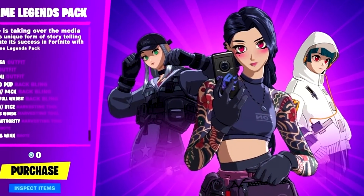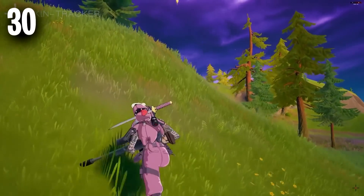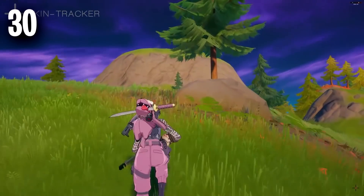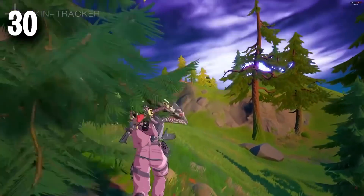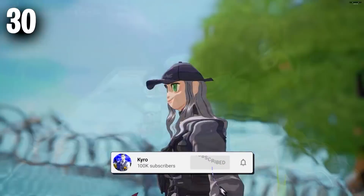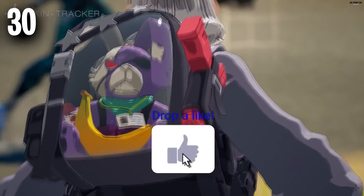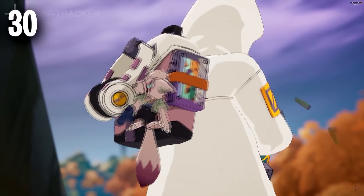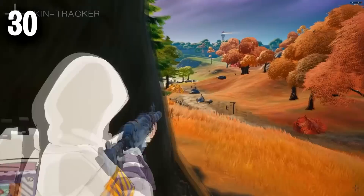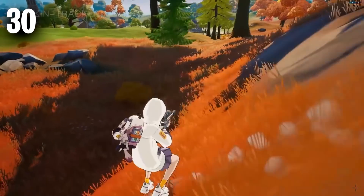Starting us off in the number 30 position, we have the brand new Anime Pack, called the Anime Legends, and this looks so good. We all know the Lexa skin from the Season 5 Battle Pass was very tryhard because of the anime look it had, and now that we are getting a whole pack dedicated to these brand new skins, this is definitely going to be tryhard. We don't really know when it will be added to the game — it could literally be in the store as soon as this video is uploaded.